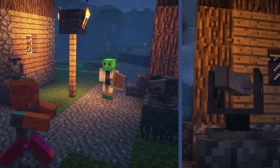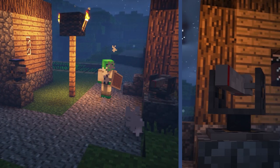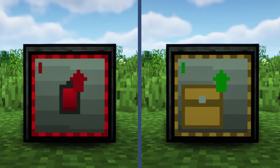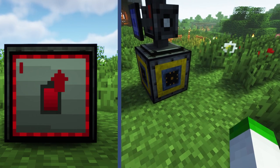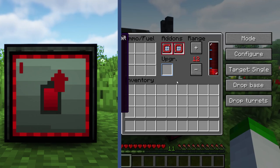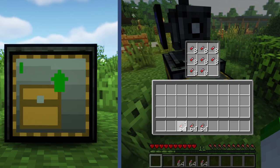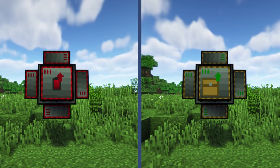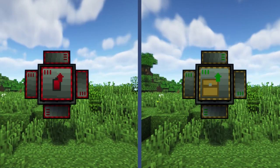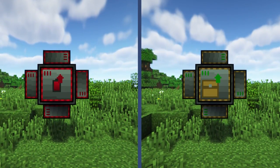If shooting potatoes at mobs sounds fun, well, it's possible with a potato cannon. Extra components can also be crafted that can enhance the turret's capabilities. The base power expander adds additional RF to the turret, and the base inventory expander provides extra ammunition slots for the turret to resupply from. Both these components can also be attached to the turret base in any direction, and can further improve a turret to last longer.